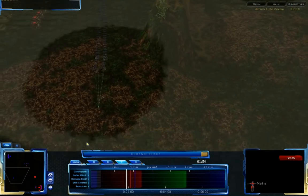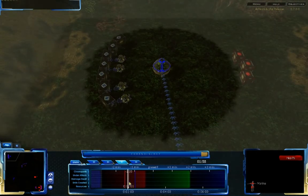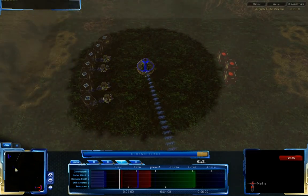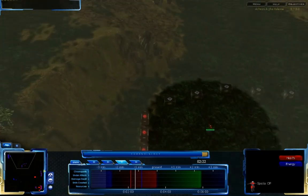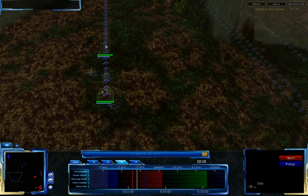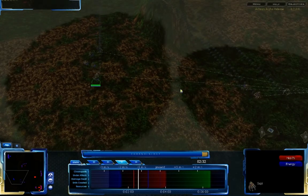It looks like Xtan has built a factory in the bottom near his natural. If he has a factory outside of his main, he'll be able to fight back a bit better, because the Grekem forces will not be able to hit it. It looks like a special op is trying to see if the Grekem's expanding out to the middle of the map — no, the Grekem's going for a rush attack, and now the Grekem is starting to push in with all his units. There he goes.